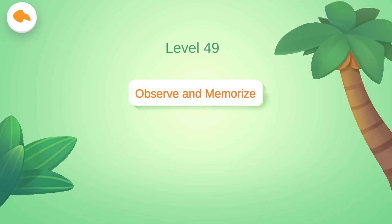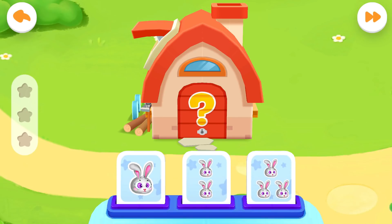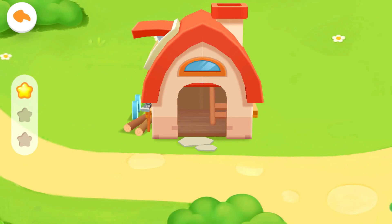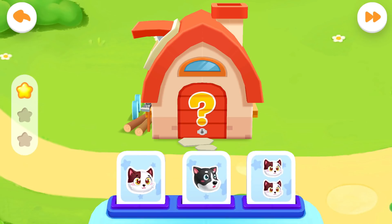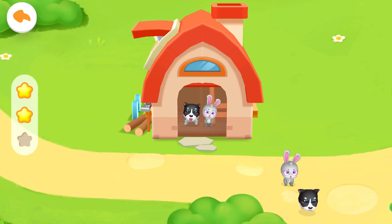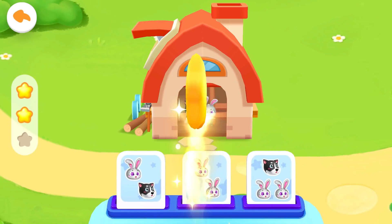Level 49: Observe and Memorize. Small animals often show up on the grassland. Let's check them out. First question: Kids, try to remember the animals that ran into the house. How many rabbits ran into the house? Get the scores. Second question: Please tell me which animal in the picture ran into the house. Yeah, you are right.